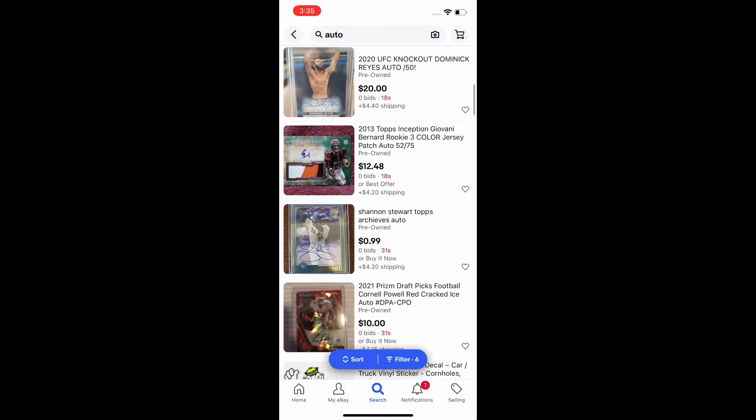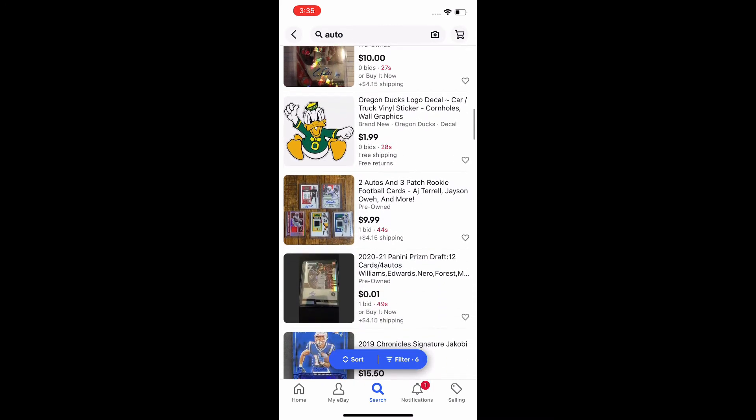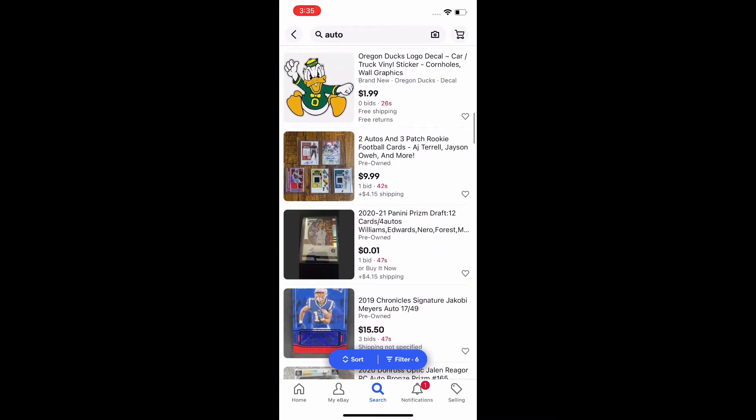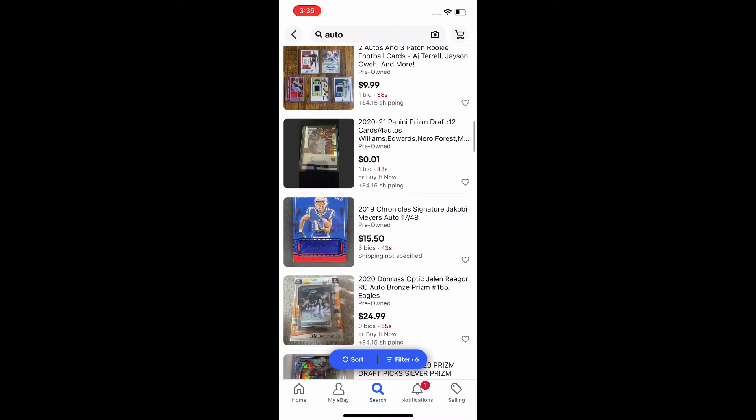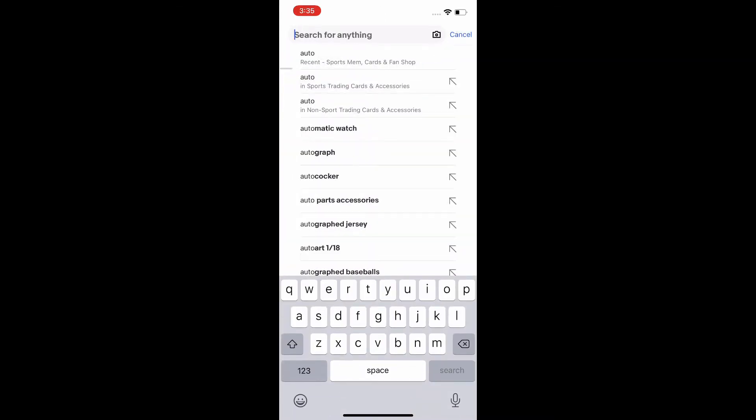You can see now that the filters are in action and you just scroll through. My method is to look for players that are relevant or have people talking about them. Retired players, unless they're really well known, aren't really going to matter.